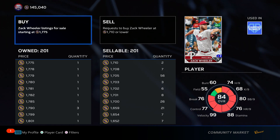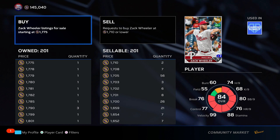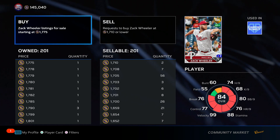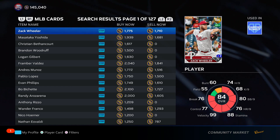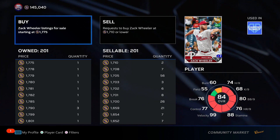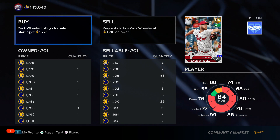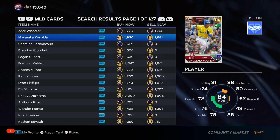I bought 200 Zach Wheelers at 1,500 stubs one day ago — he's 1,700 stubs now because he's pitching today against the New York Mets. In his last three starts — 20 innings — he's given up one run, his strikeout numbers have been really good, and he could go diamond. He's an 84 overall right now; his quick sell value is 1,500 stubs. If he gets a plus one to an 85 overall next roster update, his quick sell value doubles from 1,500 to 3,000 — double my stubs on all 200 cards.